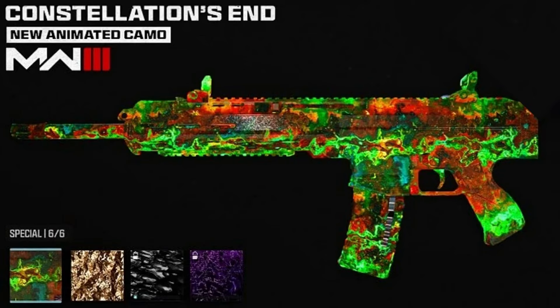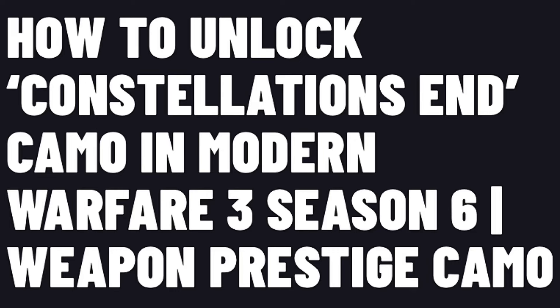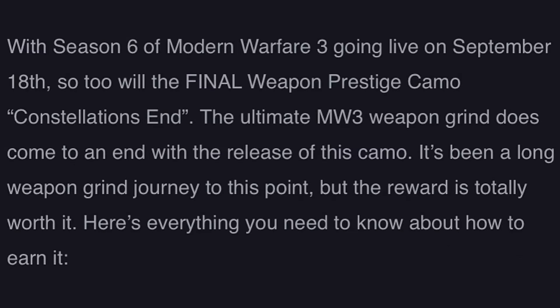Back and at it with a brand new Modern Warfare 3 video. This video is how to unlock the new Constellations N camo, which is a new weapon prestige camo coming out for Season 6. With Season 6 of Modern Warfare 3 going live on September 18th, so too will the final weapon prestige camo, Constellations N. The ultimate MW3 weapon grind comes to an end with the release of this camo — it's been a long journey, but the reward is totally worth it.